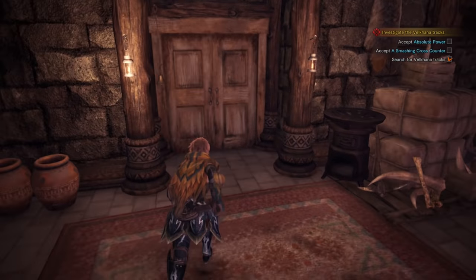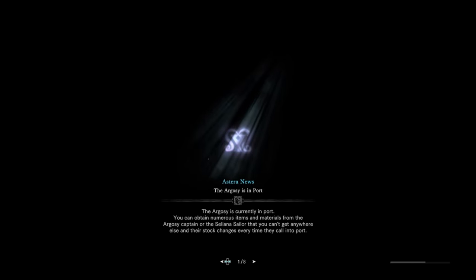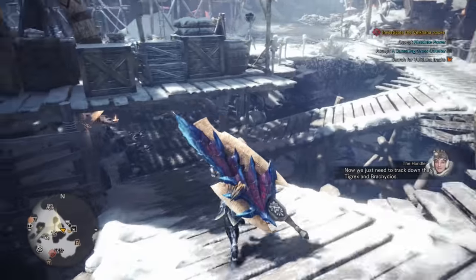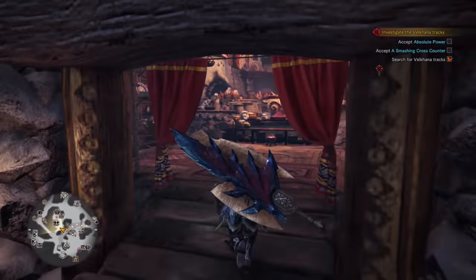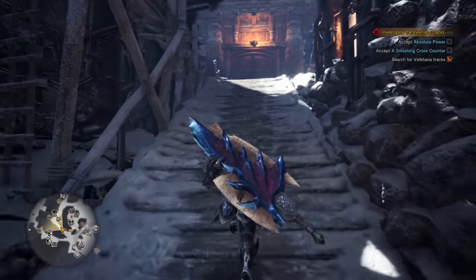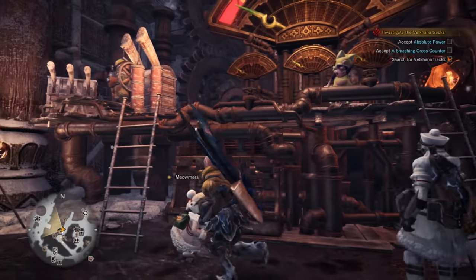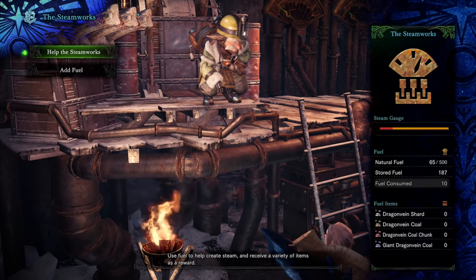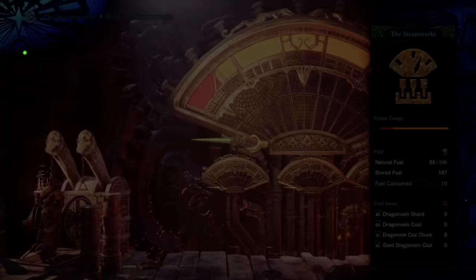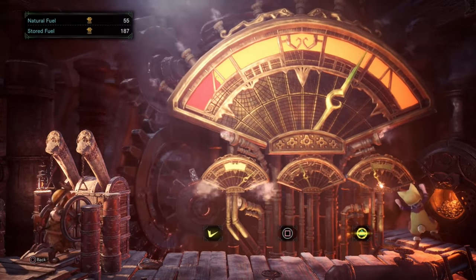After that's done, the next thing we're going to do is take a look at the Steamworks, because the Steamworks is basically a new mini-game added in Iceborne, and this thing essentially just pours out materials for you. It's almost completely random — there's not much you really do besides mash buttons. Going on over to the Steamworks, I'm going to talk to the Tech Chief, and you'll have to put ore in the Steamworks to get them going. You'll need to guess whether it's going to be X, triangle, or square.